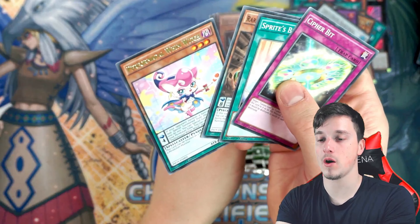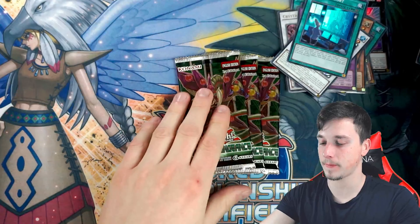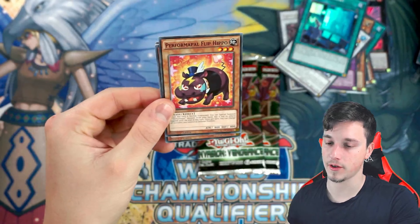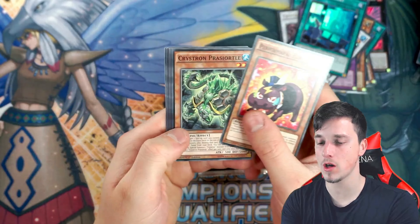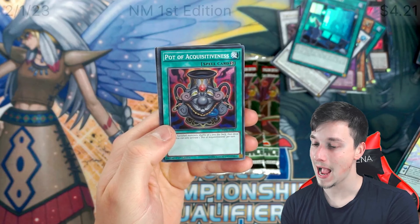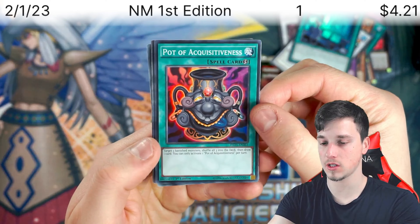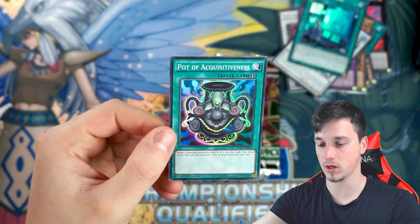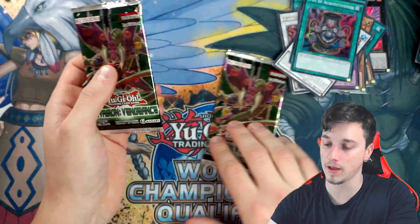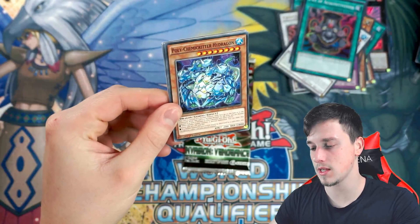Spiral Resort with a Performer Pal Whim Witch, actually. I think it's used in the anime. Three packs to go, guys — we've really zoomed through these. Come on. Performer Pal Flip Hippo. Gradle Slime. And a Pot of Acquisitiveness! Target three banished monsters, shuffle all three into the deck, then draw one card. You can only activate one Pot of Acquisitiveness per turn. At least it's Quick Play — it's not too bad. That's the only Quick Play spell pot that exists.